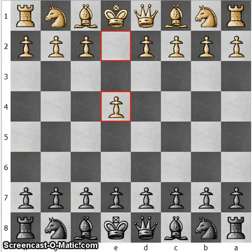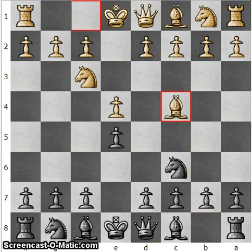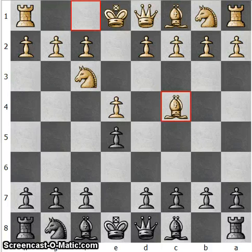White opens with e4, black replies e5 — a king's pawn opening. Knight f3, knight c6, and bishop c4, signalling the Italian game. Here black can play a lot of other options, but we will go for knight to d4.